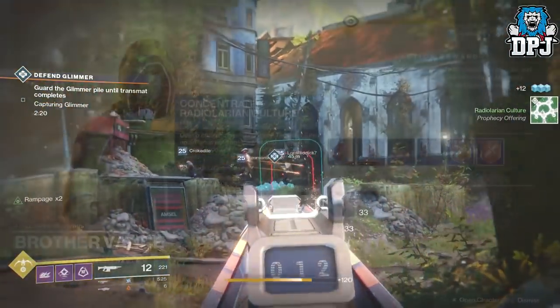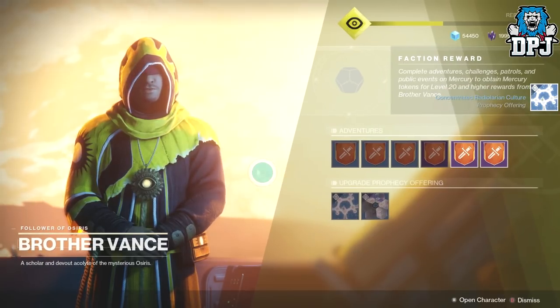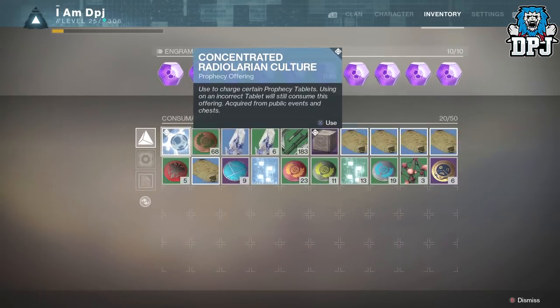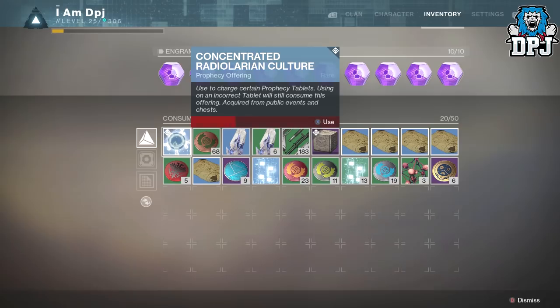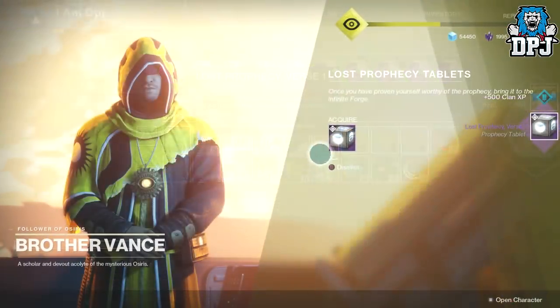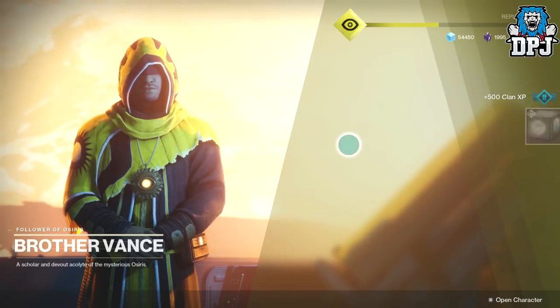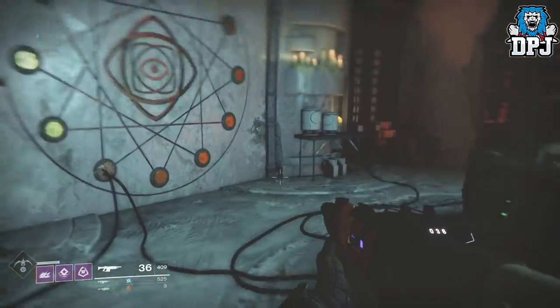So once you have obtained 10 of these and have 15 Shards in your inventory, head to Brother Vance within the lighthouse and trade them for the Concentrated version. You then in your inventory have to activate the Concentrated Radiolarian Culture you just traded for. Once you have activated it, your verse then should become fulfilled and will require you to take it back to Vance. He then sends you to the forging machine — once you are there, bam, you forge your weapon.